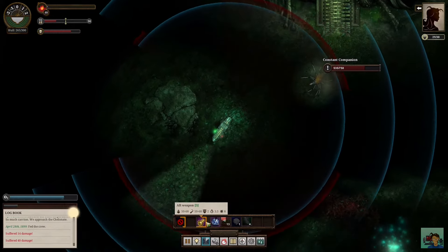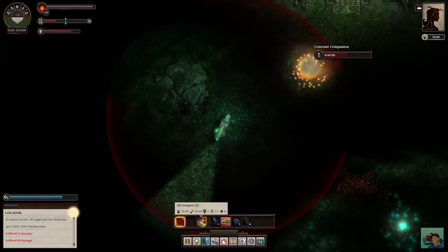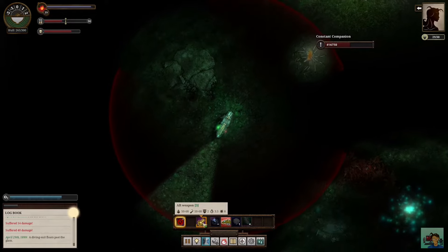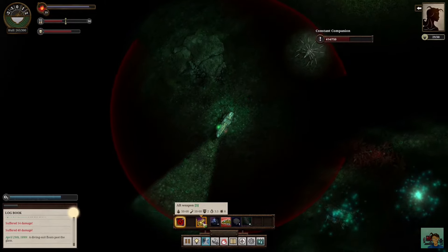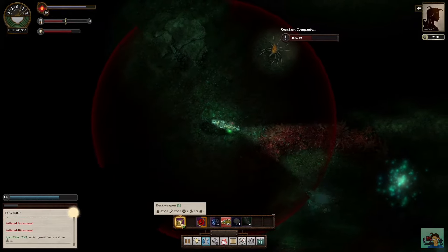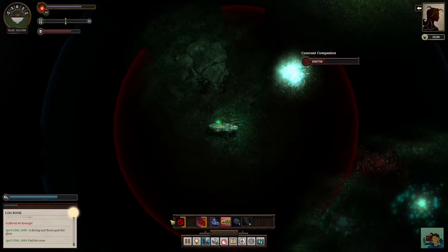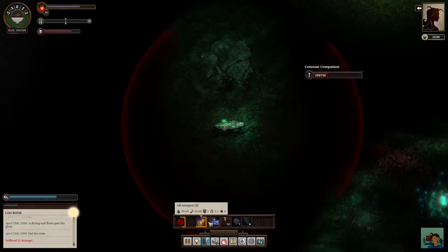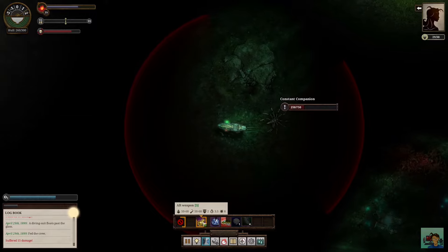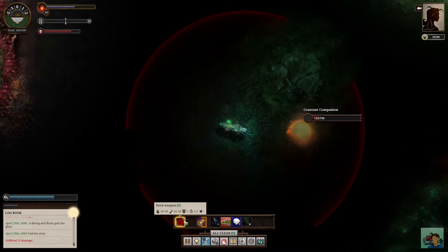Scary? Yes. But are you largely safe from it? Also yes. I noticed these things appear when you submerge with over 60 terror points or thereabouts — I haven't had one jump on me hovering near the 50 terror mark. Its stats are impressive though: it has a middling ranged attack but 750 hit points and rams you for an average of 40 points of damage.